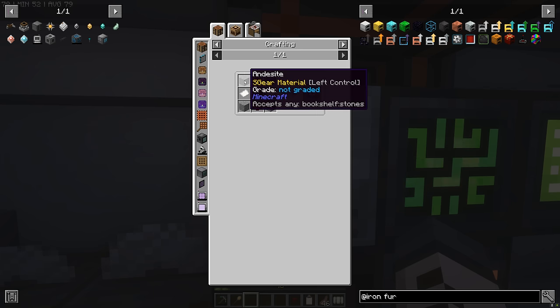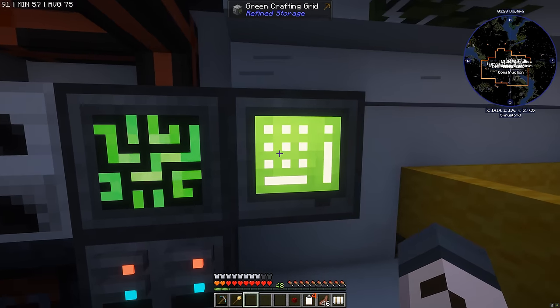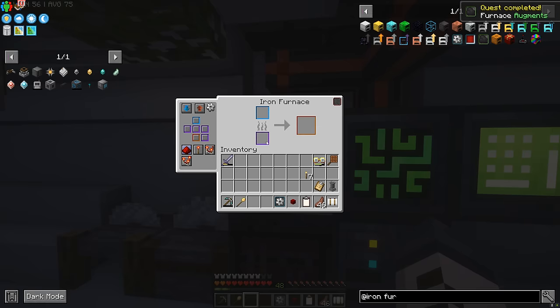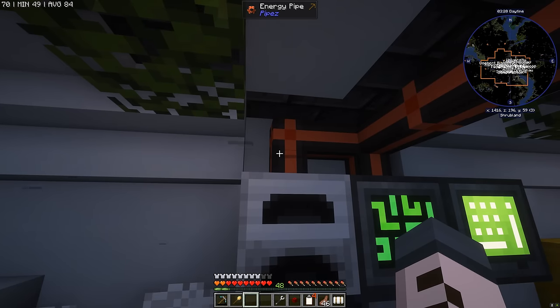And the recipe for that couldn't be simpler: paper, redstone, a piston and some granite or stone. I believe I actually have all of those things already. Into the furnace, go to augment, pop it in — I guess it goes in the right. We just had to replace the pipe, and so now the iron furnace will use power.